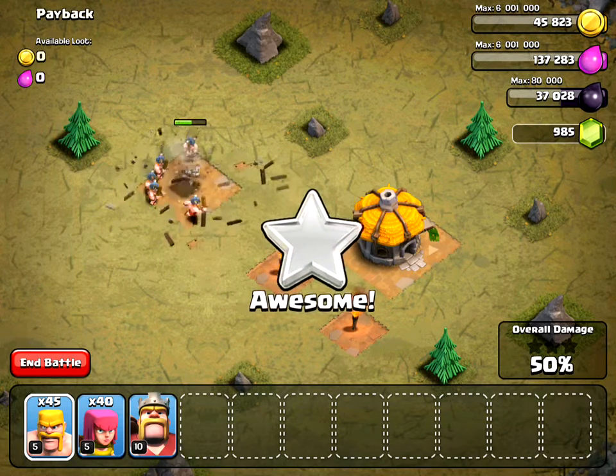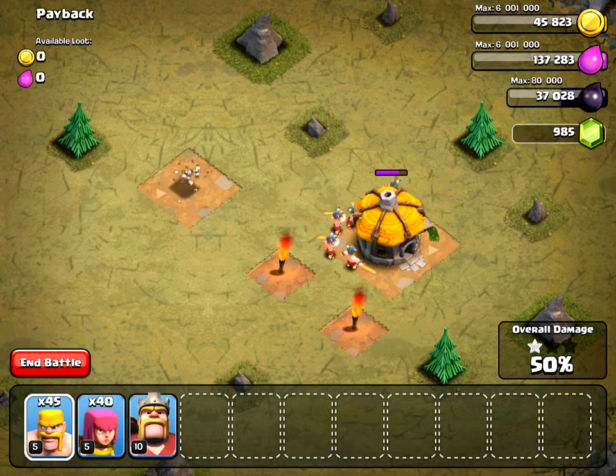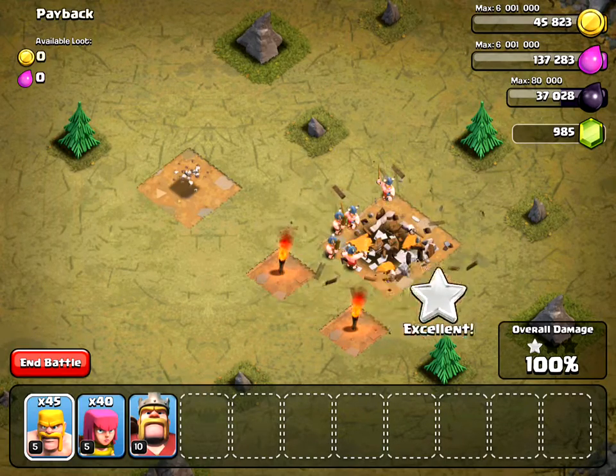Now like I said, if you're at a lower Town Hall level, maybe you have level one Barbarians, that's fine. You can use more Barbarians if you need to, but the basic strategy is to take out the defenses first.